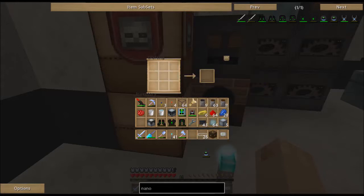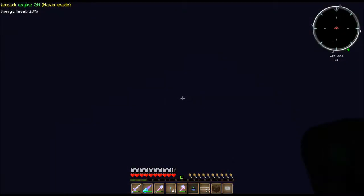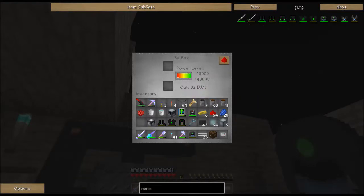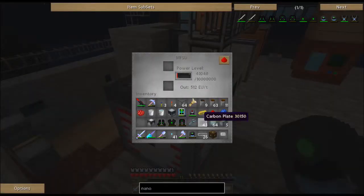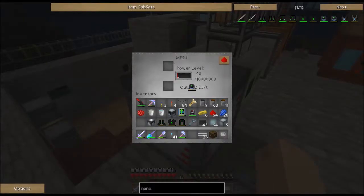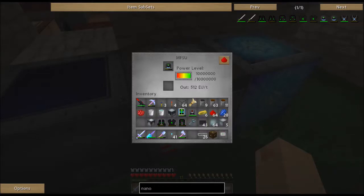Once you've got your nano armor, it's really good armor, but it requires the ability to charge it. It won't go in a bat box, so you have to be able to make at least an MFE. Once you get your MFE built, you take the pieces and put them in the top slot on either an MFE or MFSU and it will charge up. It holds 100,000 EU. This one here is charging off of my advanced solar hybrid - the ultimate hybrid solar panel.